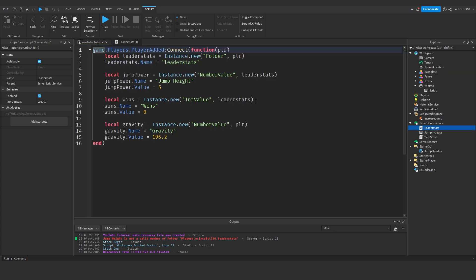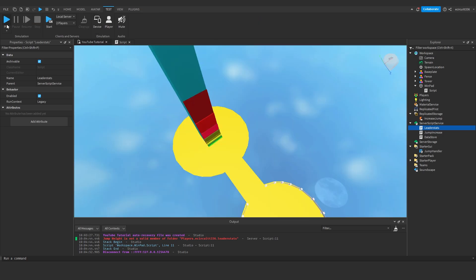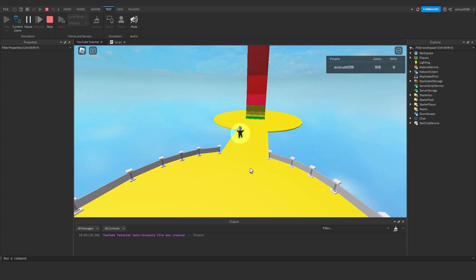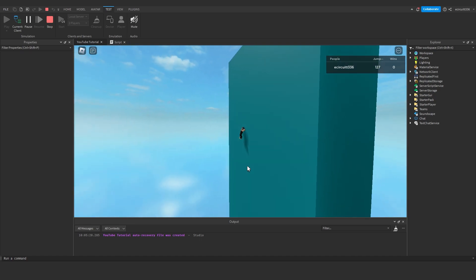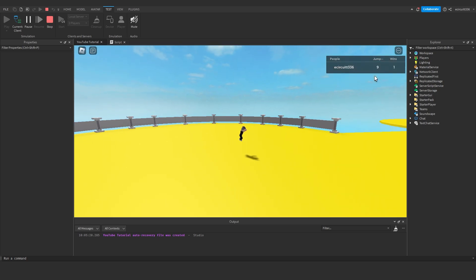When we touch the win pad it should give us one win and reset our jump power to 5. We've got an error — 'Jump Height is not a valid member of Folder leaderstats'. Let's look: the issue is we need to say jumpHeight.Value = 5 — we're missing the .Value. Let's test again. This is why you have to keep your Output open and watch for errors. Now we touch the win pad, go back to 5, get one win, and we're incrementing by two each time. Perfect.